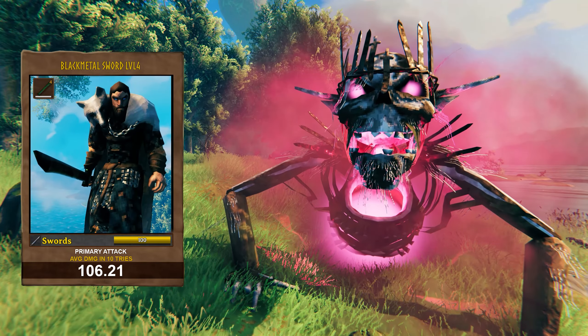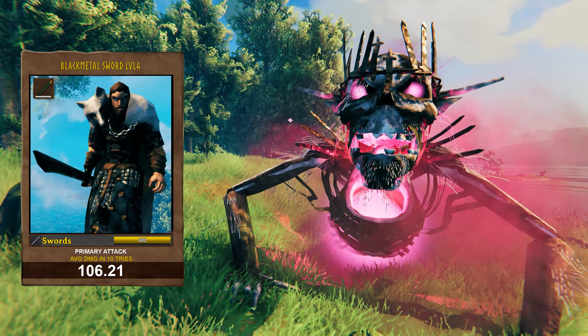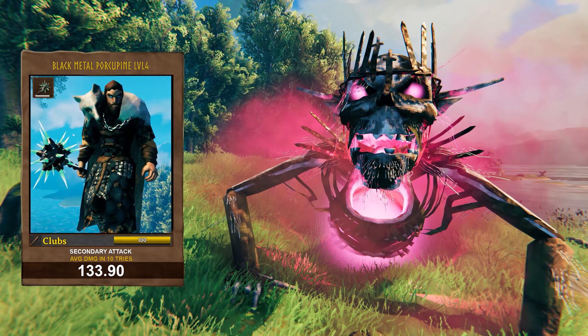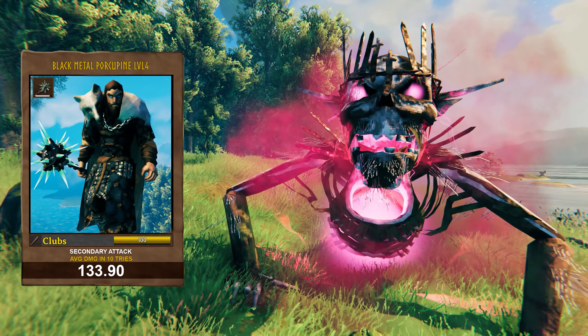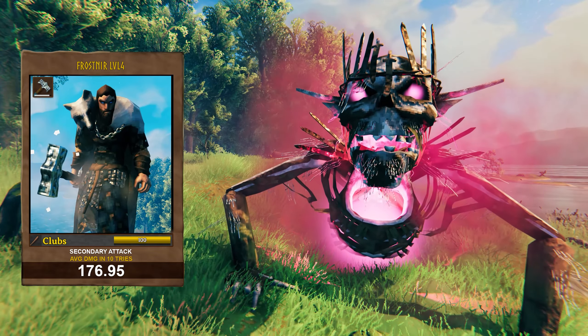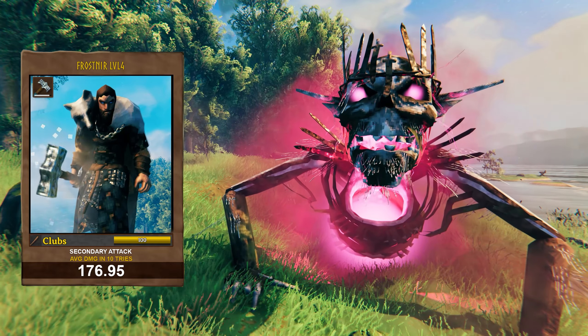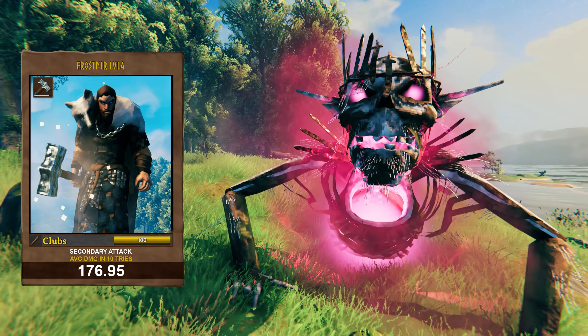Black metal sword does 106.21 — really a lot of damage there, almost twice as much as the arrows. Black metal porcupine secondary attack does 133.90 damage per hit. And finally, the highest damage is done by Frostnir's secondary attack, a whopping 176.95 damage per hit.